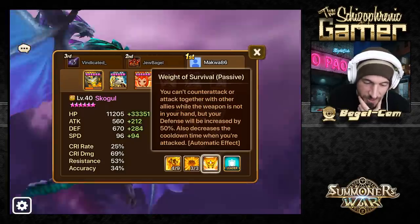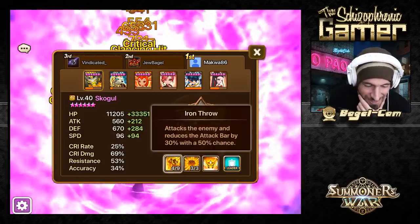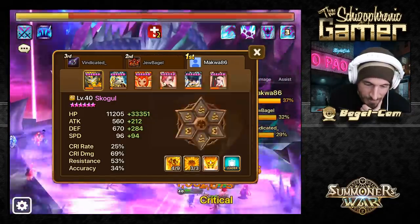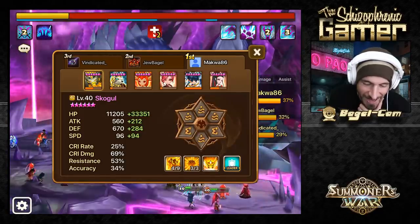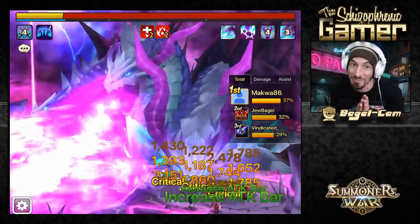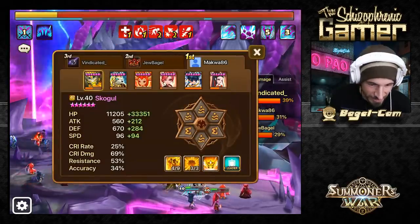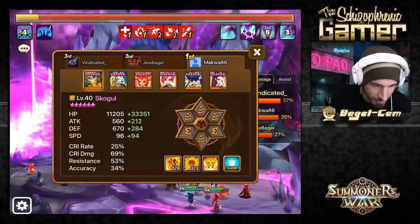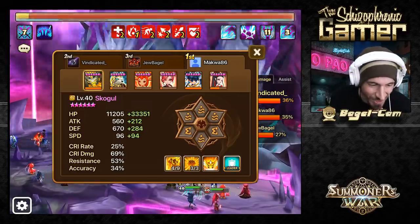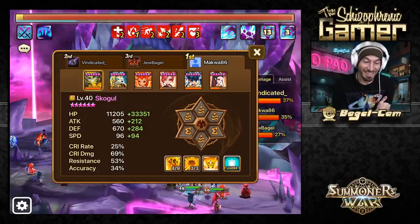Pretty solid. He buffs his defense - it'll be increased by 50%. Generally you want frontline things to have decent defense, plus he has a defense leader skill. As a tanky DPS unit for R5, he's actually not bad. Zaline is doing nice damage as well, but he's tied with Zaline for damage in R5. That's not bad.